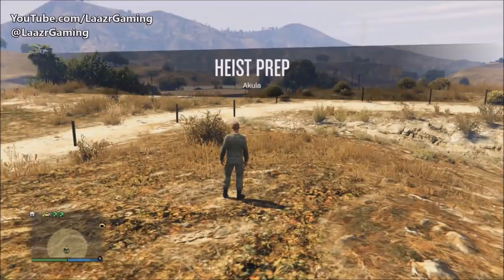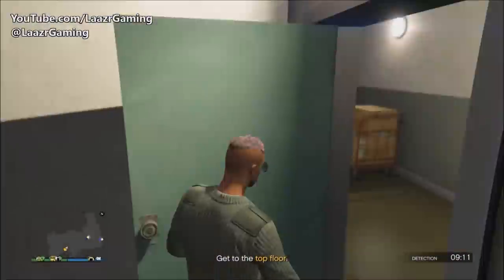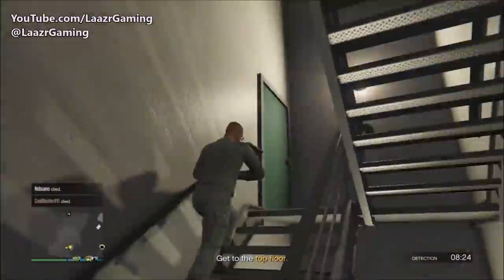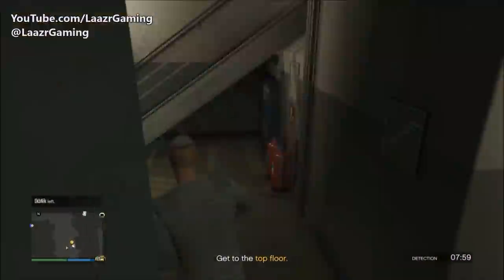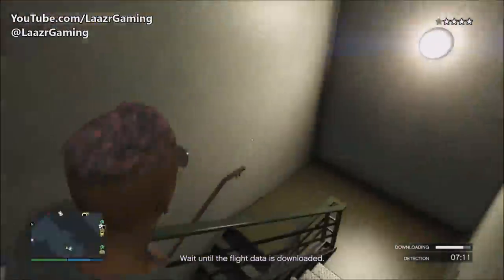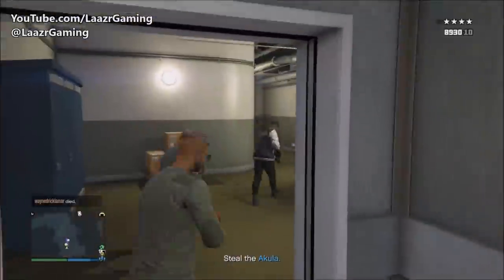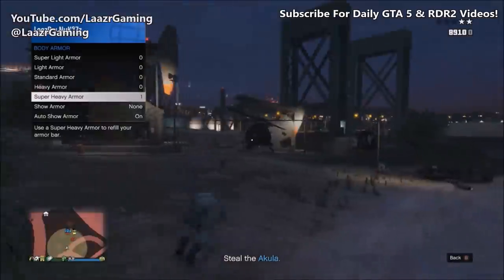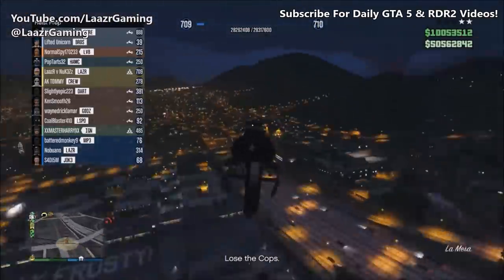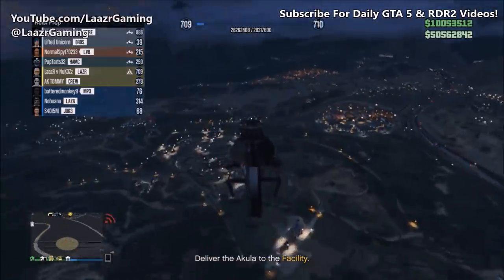Now we're ready to move on to the third and final prep mission, which is equally as easy as the previous two. We basically infiltrate the tower at Fort Zancudo, download the location of the Akula, then go ahead and pick up the Akula helicopter and drop it back to the facility. It's a free roam mission so you can use any vehicle you like. When you make your way inside the tower you don't have to run up all the stairs — just take the lift. There will be a few enemies guarding the Akula so be prepared, but you can die as many times as you like since it's just a prep mission.